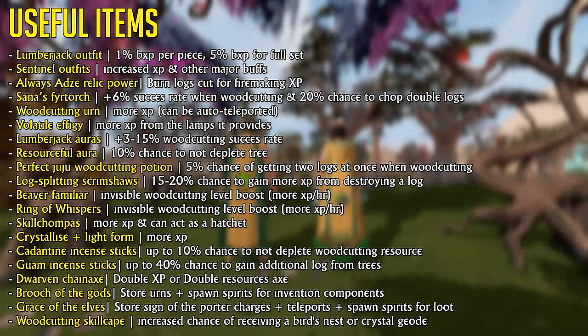Woodcutting is one of those skills that has so many useful items you're going to be overwhelmed. Just know that these items exist and some are very important to increasing experience per hour, but shouldn't be a worry at the lower to mid levels. Let's quickly go through some of the most important ones. First is the Lumberjack outfit, giving you bonus experience in woodcutting up to a total of 5% with the entire set. This outfit can be obtained from the Temple Trekking minigame or from Vic the Trader by trading in your bonus experience.